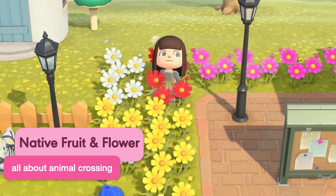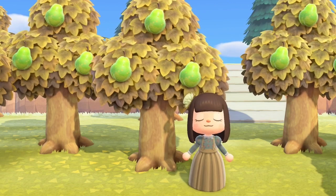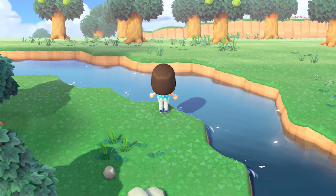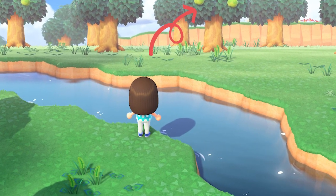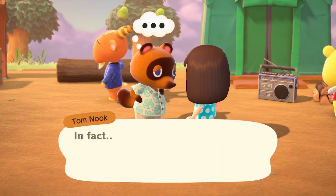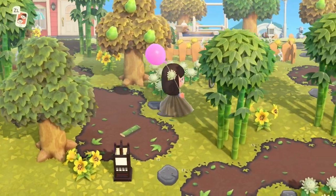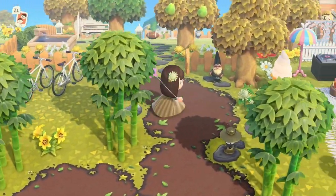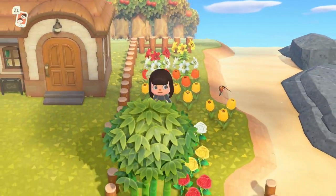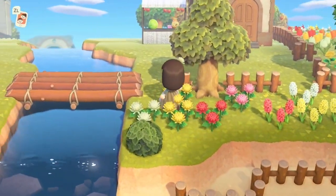Another item to think about is your native fruit and flower. Fruit and flowers are randomly generated and you won't know what you have until you arrive at the island. Make sure to ignore the plaza area while you're checking what fruit and flower you have, so you don't prompt the next part of the game if you still haven't decided if you're okay with what you have. For fruit, you can pick one of five: cherries, pears, peaches, apples, and oranges. For flowers, you can pick one of eight: hyacinths, cosmos, mums, roses, pansies, windflowers, tulips, and lilies.